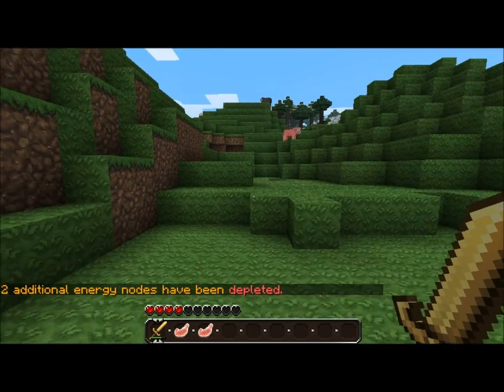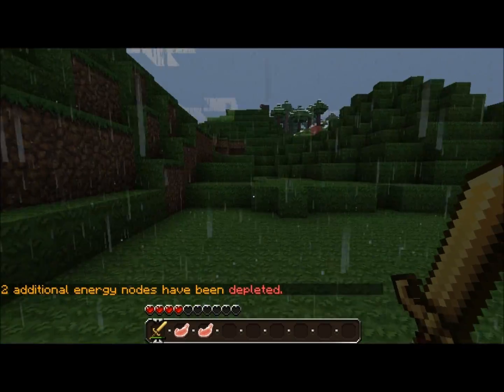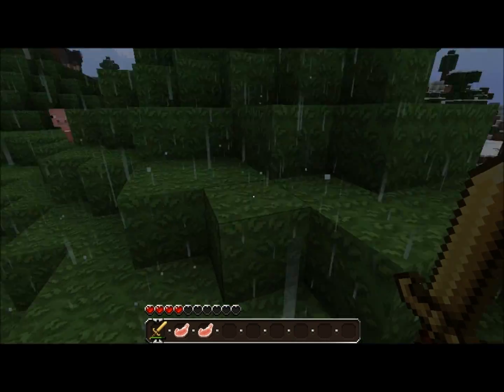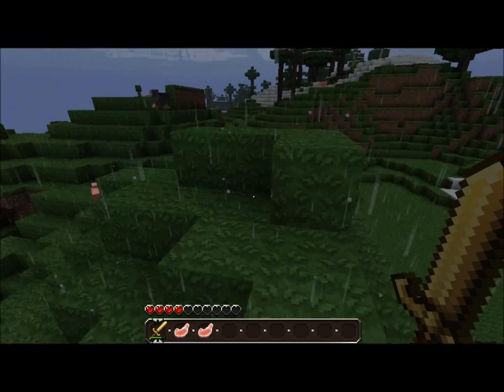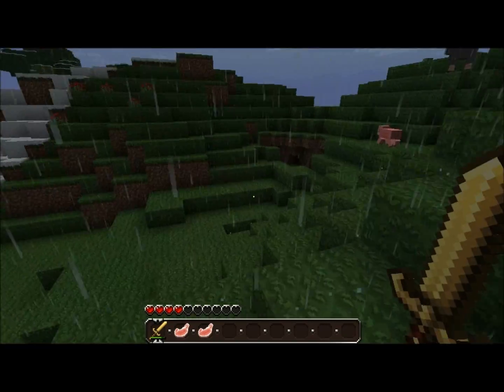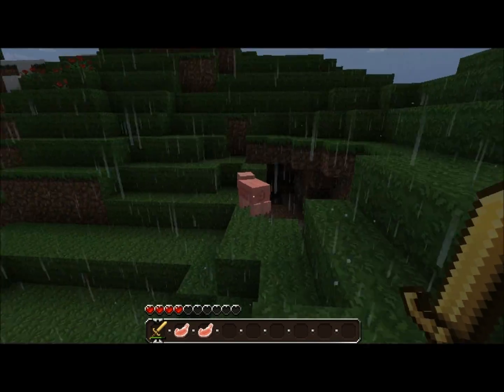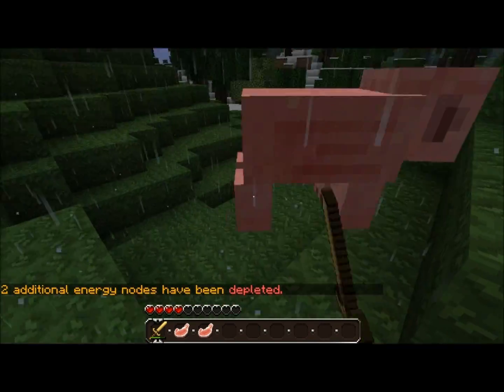You'll notice that it says two additional Energy nodes have been depleted. That's because Energy drains fast when you're in Energy Mode, because otherwise there would be no downside to using an Energy Sword over a Golden Sword. As you can see, my durability is already fairly low. So I'm going to go over here and lunge at another pig, because it's cool.